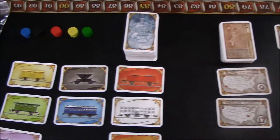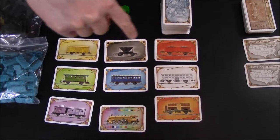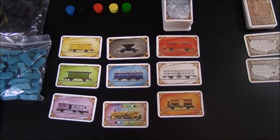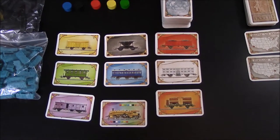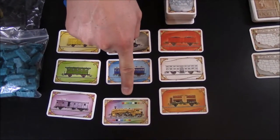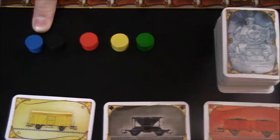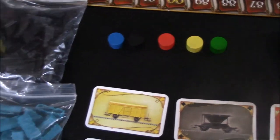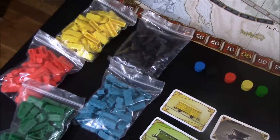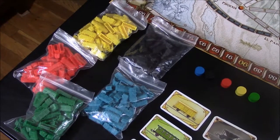Right here we have our train car deck. This deck consists of 8 different colored train cars. You will have a hand of these cards and use them to claim different train routes throughout the game. There is also a wild card that you can use for any color. We have our wooden score markers, one for each player depending on what color you choose. And then we have our bag of train cars that each player will place on the map when they claim a route.